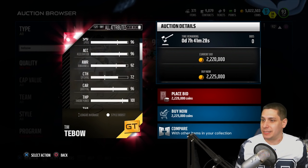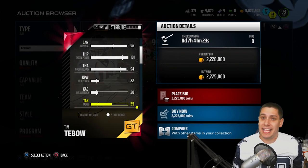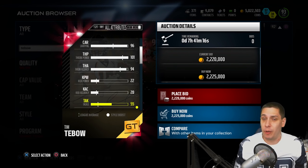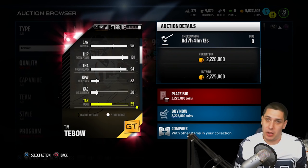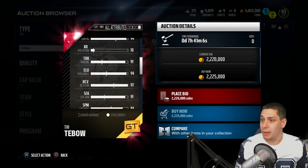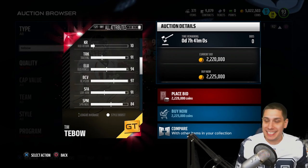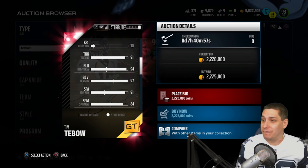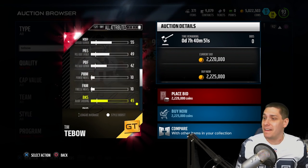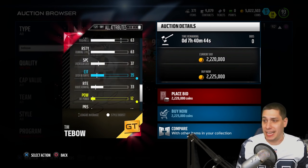If you go down and look at some of the other stuff this card has - great carrying at a 96, so you don't have to worry about him fumbling. Although, getting hit in the pocket and running with your quarterback in general does seem to potentially make you fumble more regardless of carrying attributes, so be careful with Tebow still. But I think you're going to have a better chance of running with him than pretty much any other quarterback. Trucking is a 91 - that's absolutely insane for a quarterback. Great elusiveness at 94, ball carrier vision at 97, stiff arms at 91, 84 spin move, 95 juke move. This card is very, very athletic and he can definitely pick up yards on the ground. Amazing stamina as well, so he's not going to get tired.